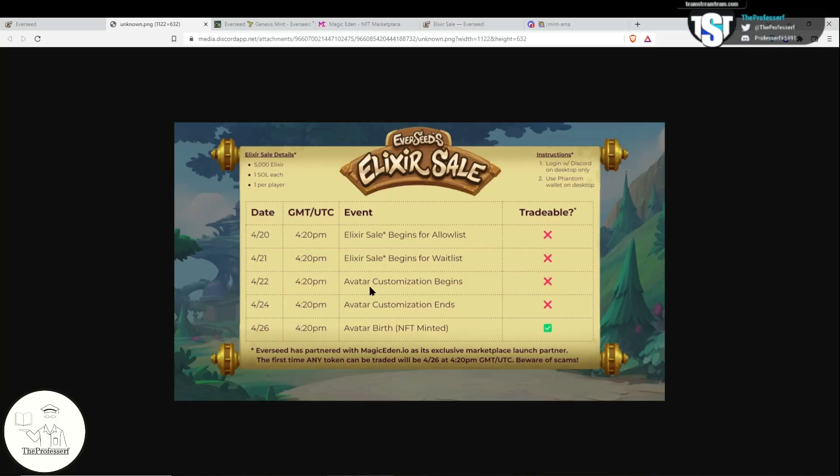The Everseed Genesis Avatars will be customizable. You'll have two days to customize it. So on 4/26, that's when your NFT will be minted and you will receive the avatar that you created.